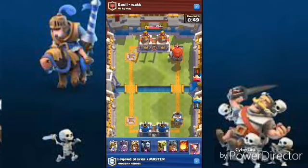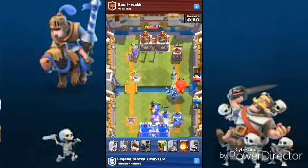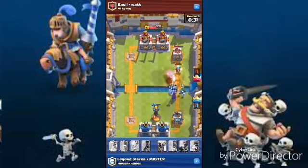Our valkyrie is gonna do some serious damage and the prince is going for the tower. Triple crown body log — balloon getting into the tower, bomb blast, good fireball right there.